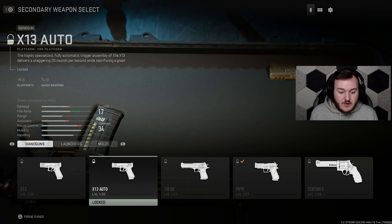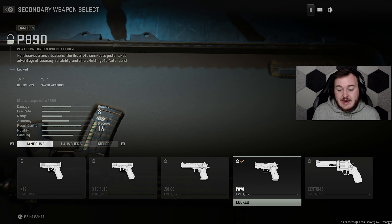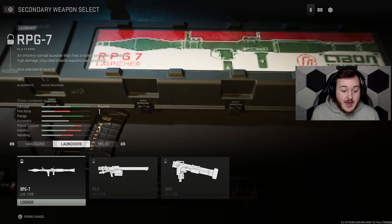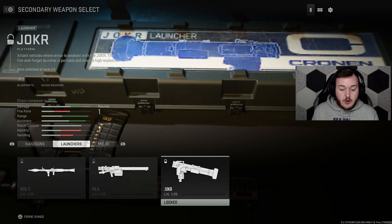Going into our secondaries: we have the X12, the X13 Auto, the Desert Eagle, the P890, and the Centrium 5 which looks pretty powerful. For launchers we have the RPG, the Pila, and the Jokr. And then for our final weapon we have the combat knife.